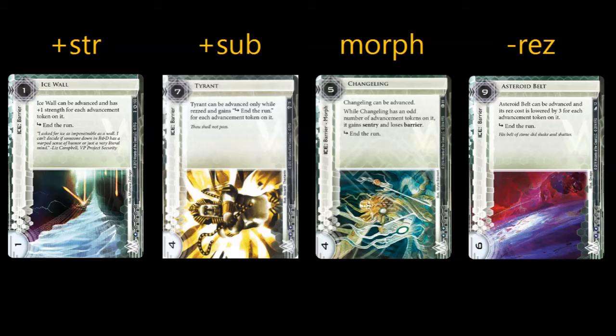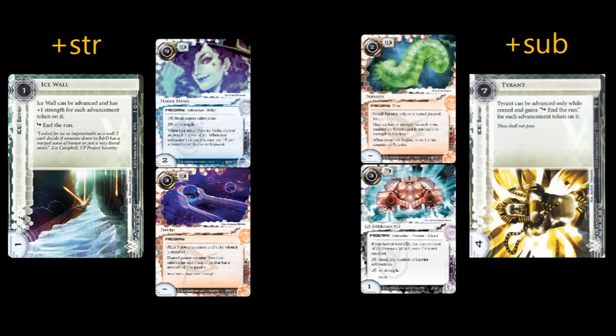Why is this so? Is the solution as simple as tweaking numbers, adjusting them to fit nearer to the power curve? It's not that straightforward. Let's look at the earlier iterations of Advanceable Ice — the plus strength and the plus sub ice. I'm just using Ice Wall and Tyrant as examples here, but you can substitute them with whatever you want: Hadrian's Wall, Woodcutter, etc. Whichever ice you choose to look at, they all fall into the same trap: they either work so well as to be overwhelmingly powerful and insurmountable for the runner, or completely dead.